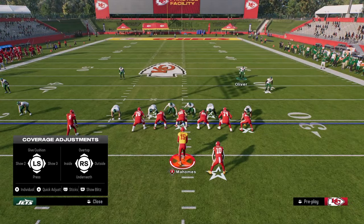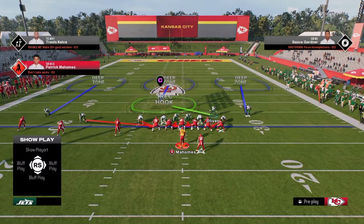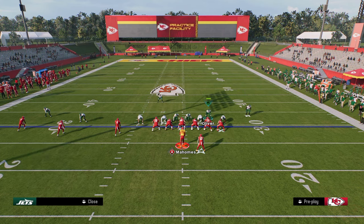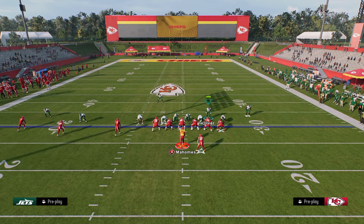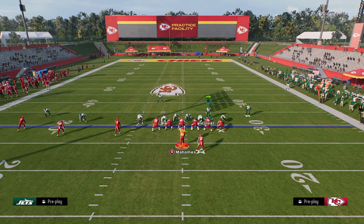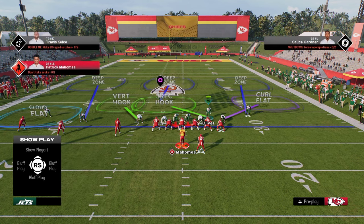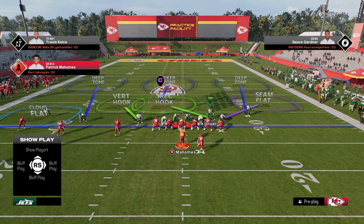This is why switch stick is so important for a route combination like what you just saw. A little tip I forgot to mention: when you put this vert hook out here, you want to shade underneath. So in terms of my adjustment order — put this outside corner in an outside third, put the D-end in a vert hook, then shade underneath before you put the cloud flat out there, because if you shade underneath it'll turn into a hard flat or a soft squat, whichever you want. And then I like a curl flat on the right side. The seam flat or curl flat is a really good zone this year.